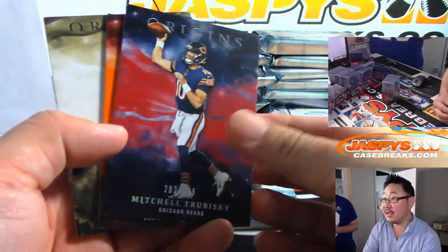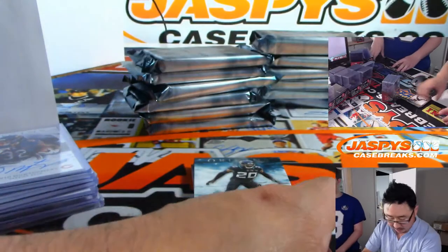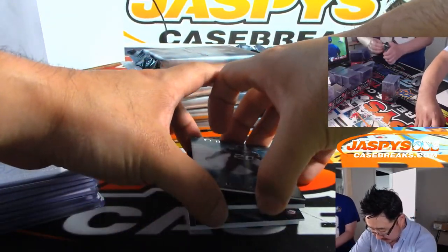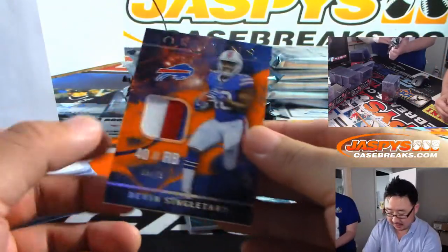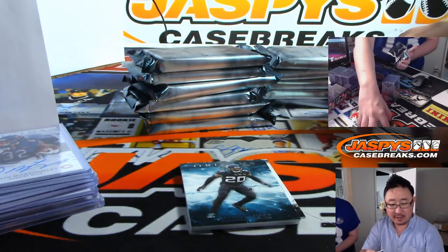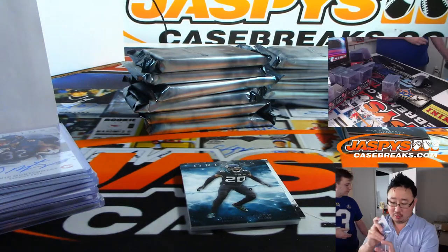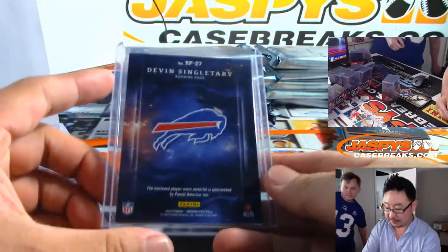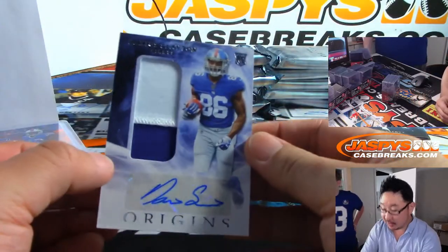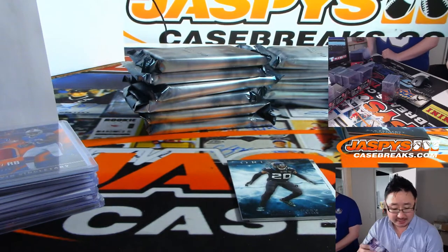There's Trubisky to 259, Kittle to 175, and non-numbered Michael Thomas. Everything ships, of course. We've got the relic here — Devin Singletary, 65 out of 75, Buffalo Bills. That's for Lucas Snow. Patch auto is Darius Slayton — two-color patch and autograph for the Giants, going to Leonard.